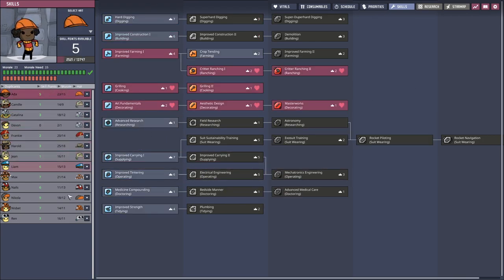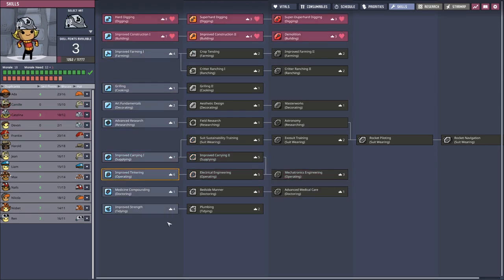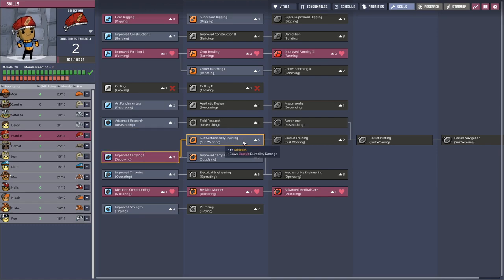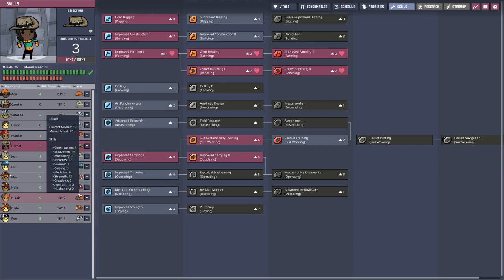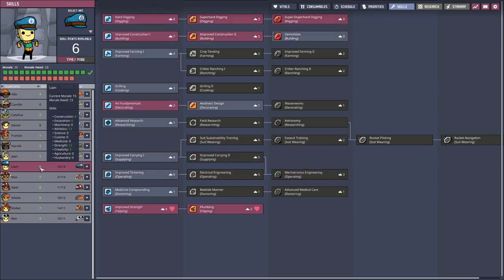And then we shall have a look at the attributes. Maybe just a bit more digging. Building. Supplying. You are moving faster when wearing a suit. Here I think we are good — we do not have to really max them out. Usually it's not too helpful.